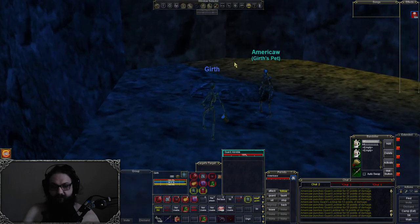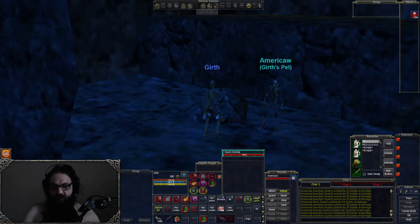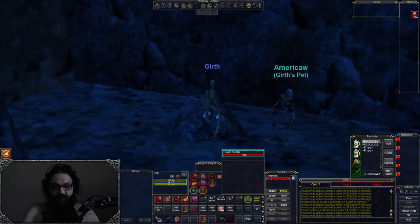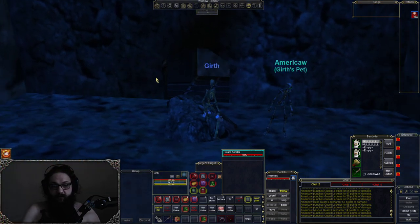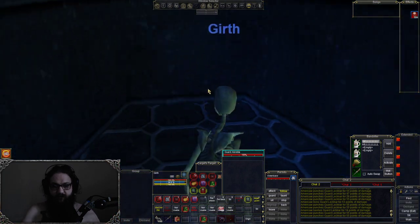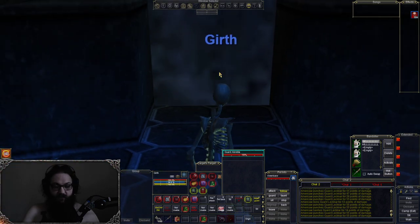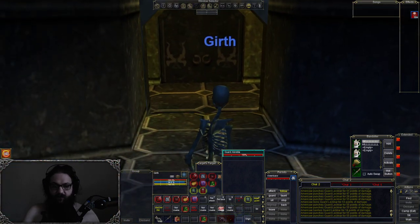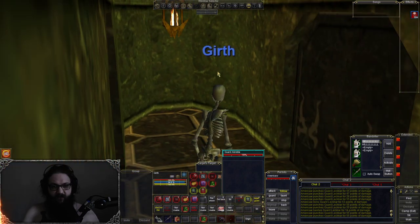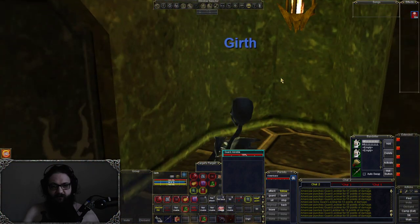All right, so for the guards, we'll just start at the very beginning. Click this, get down, click it down. Okay, so right here you have a guard that spawns here, and a guard that spawns here.